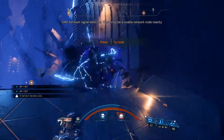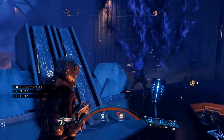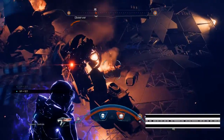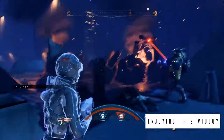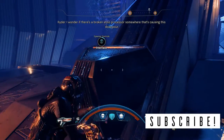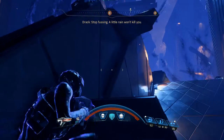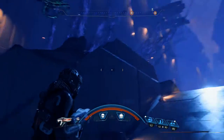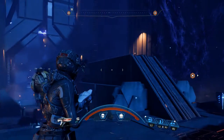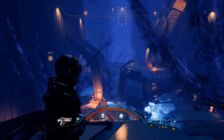Signal detected - the enemies all that weapon are nearby. Let's see, got a couple more enemies back here. Alright, there's a broken atmo processor somewhere that's causing this downpour. That's gonna activate our observer - that's what we needed before. Alright, I think I'm starting to really understand the story a little bit more.